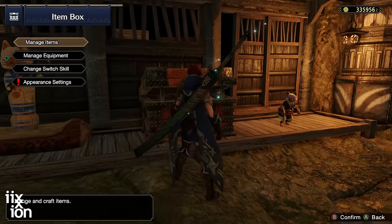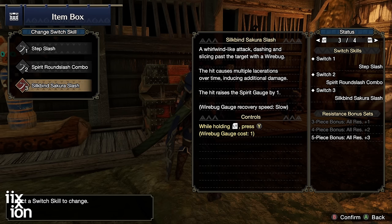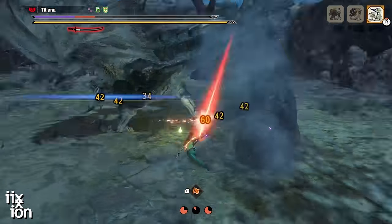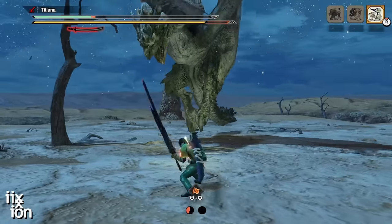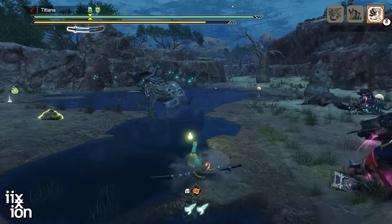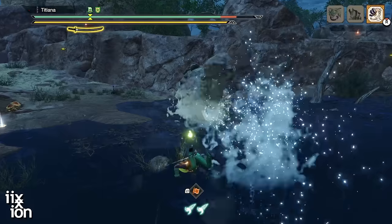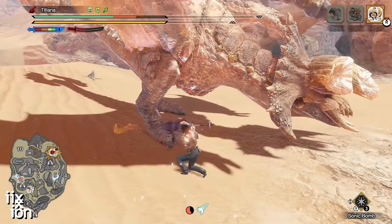The first new move you get is after defeating the three-star village urgent quest: the Sakura Slash. Sakura Slash is opposite the Soaring Kick — enabling it means giving up Soaring Kick, Plunging Thrust, and Helm Breaker. That's a lot to give up, but Sakura Slash is powerful in its own right. Performing one Sakura Slash instantly raises your charge level by one, making it a quick and easy way to build up charge.